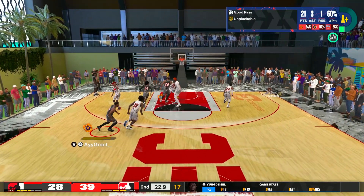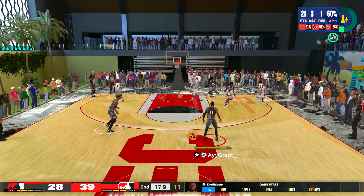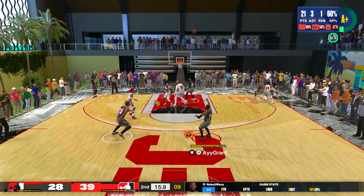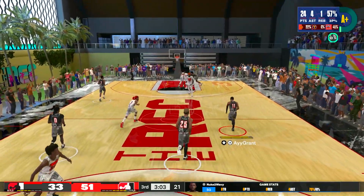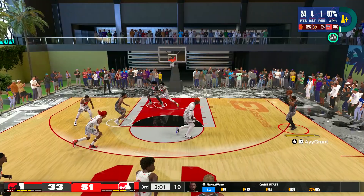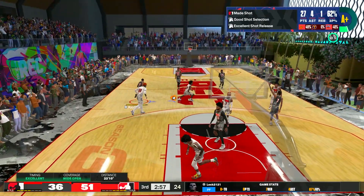I'm giving y'all all the sauce. I'll start off with the 92-rated one, then there's one for an 86, and then my center which is like an 80, so I got the best jump shots for all sizes. You can see right here in the second quarter I hit the three. This is the first jump shot — you have to have a 92 mid-range or three-point rating. Let me go ahead and show y'all the jump shot.